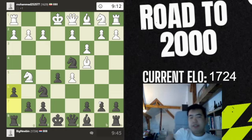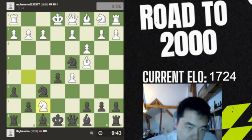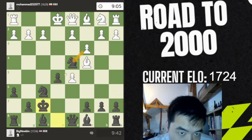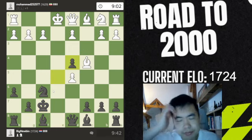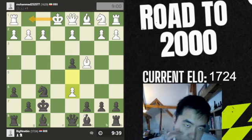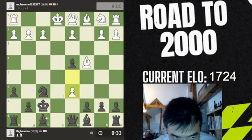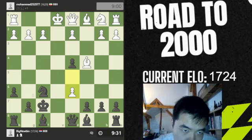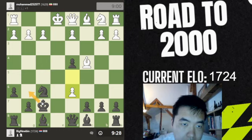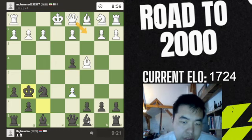We're already 30 seconds ahead on the clock, which is nice, but we're not going to play as fast as possible. He decides to take, which is fine — we just take, and if he takes we just take back. It's all going to be fine. He gives a check; I guess we could play this, or we could just move the king here, and that seems fine as well. Let's just do that — queen c2.